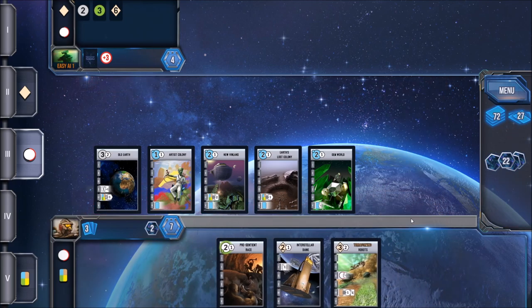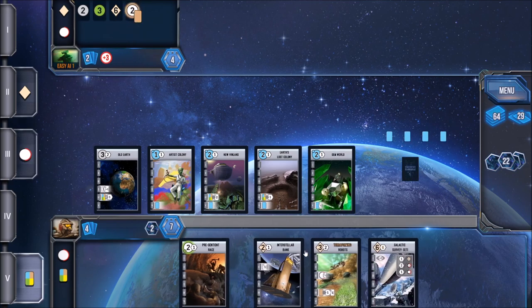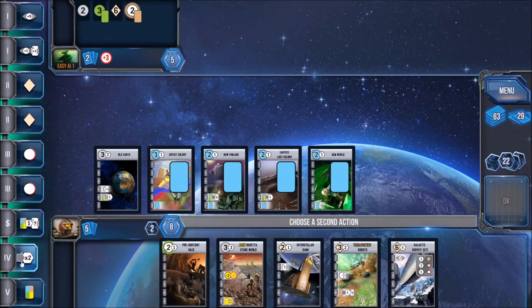The explore phase allows players to draw cards into their hand. Cards in this game not only serve to be played into your tableau, but also serve as currency. These cards have a cost to play them into your tableau. For example, if there's a little number three in the upper left-hand corner, that means you have to play three cards in order to play the one that you want.